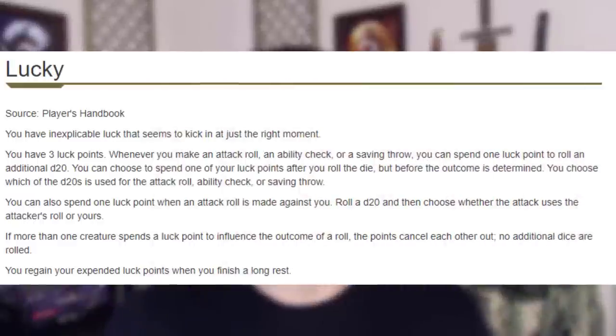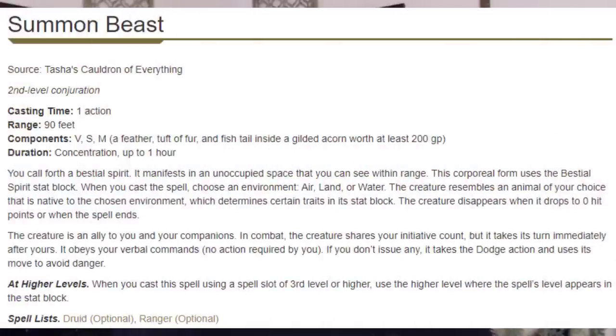For our ASIs, the first thing I want to do is max out Dexterity. Then we'll pick up ASIs that increase consistency — Lucky comes to mind, so that if we miss an attack we can try to make it hit, or if we fail a save we can try again. At level 5 we get Summon Beast and Extra Attack, and we're just doing solid overall damage at this point, keeping up.